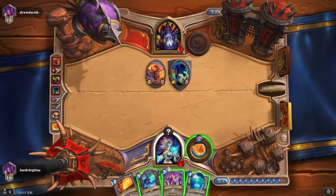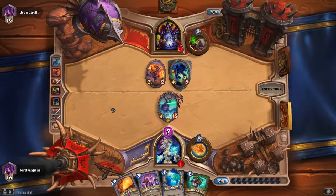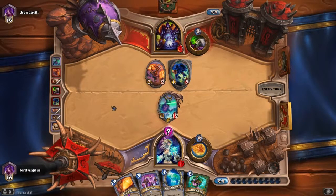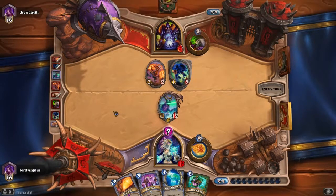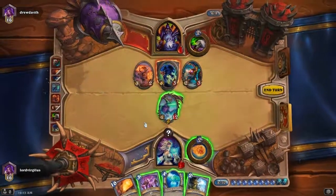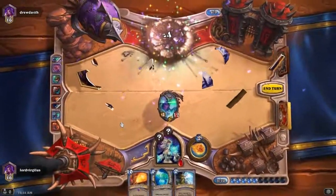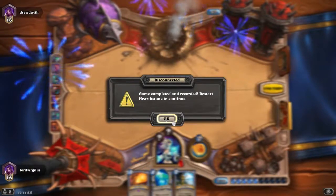I'm gonna throw Ysera down, actually. Beautiful. Beautiful. Ysera Awakens — absolutely wonderful. Yeah, just hit me. Come on, just hit me. I'm good. So we're gonna throw Ysera Awakens to destroy all your guys. And then we're gonna duplicate. And then we're gonna hit you from there. Just in case... What? Why... Okay.